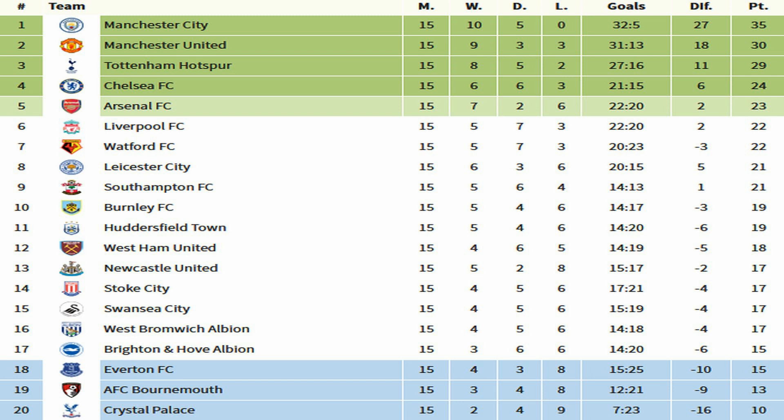Welcome to game week 16 of the Football Cards and Stickers Match Attacks Premier League. As you can see, Man City lead the way from their close rivals Manchester United by five points, and then a further point back in third is Tottenham Hotspur. Meanwhile, the bottom three places are occupied by Everton, Bournemouth and Crystal Palace.